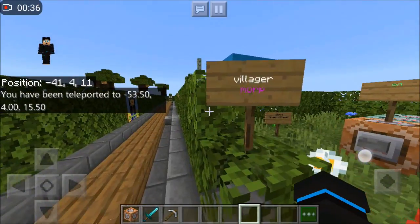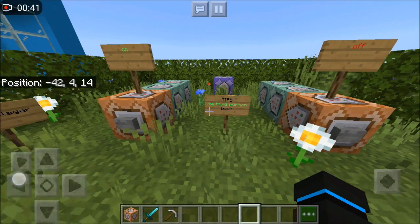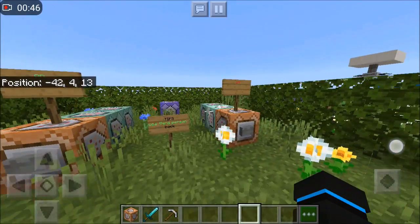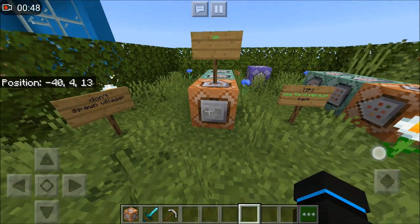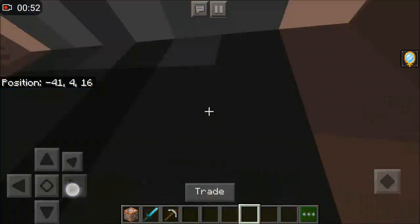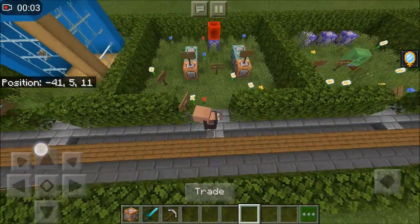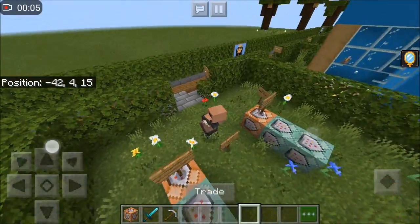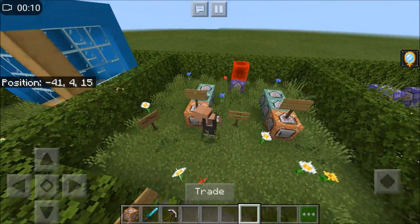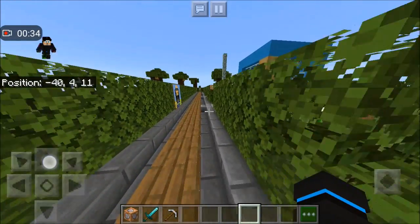We've got the villager mode. It says tip: use the third person back view, and it says don't spawn a villager. I can switch it on, I can switch it off, but I'm gonna switch it on right now. I think it kind of disguises me as a villager. Just look at me now — I'm a villager in Minecraft! This is actually pretty crazy and pretty weird, kind of like the slash disguise command but in Bedrock Edition, not Java Edition.